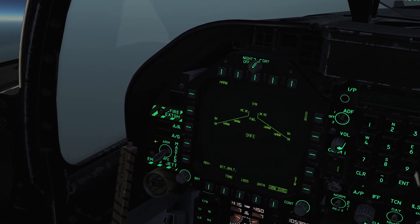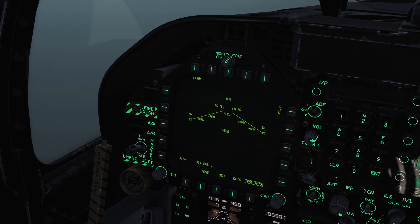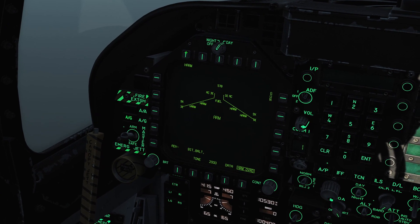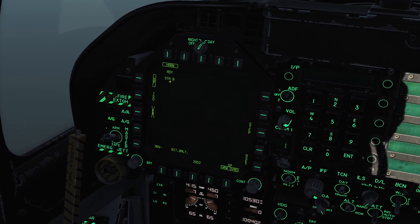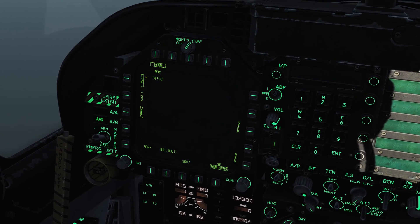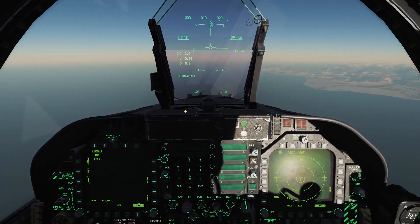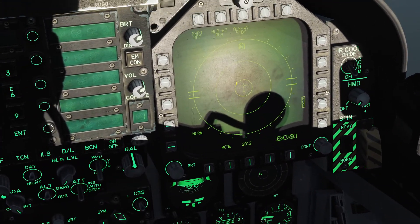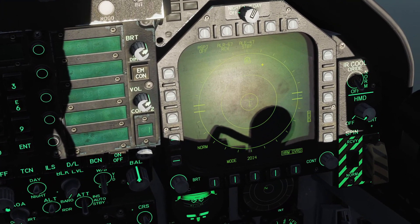To set up self-protect mode: master arm on, air-to-ground mode, select HARM from the SMS page — it defaults to SP for self-protect mode, and that's all we need to do. I have the RWR up on this DDI, a little hard to see from the sun glare.